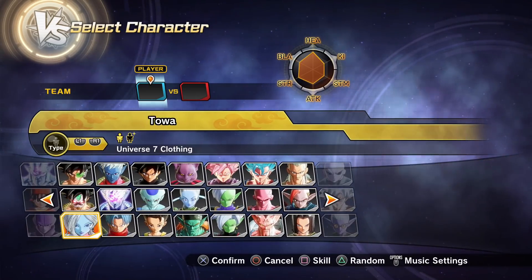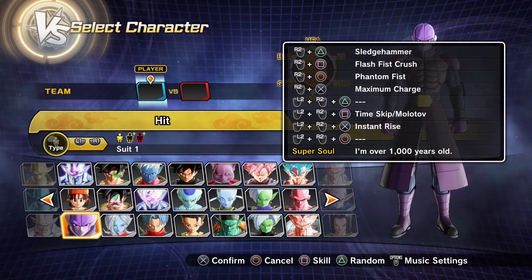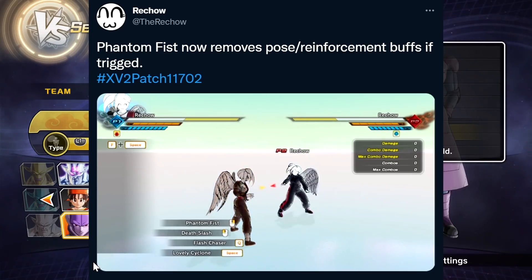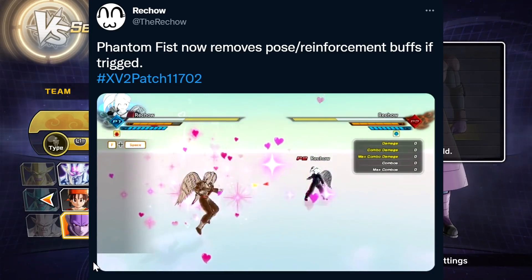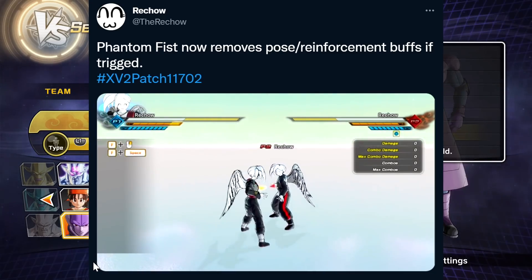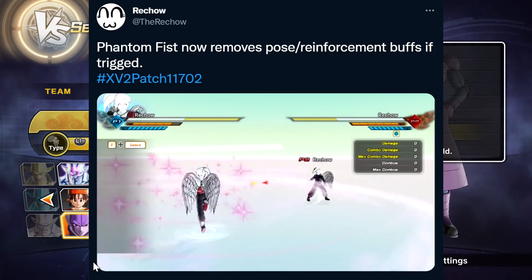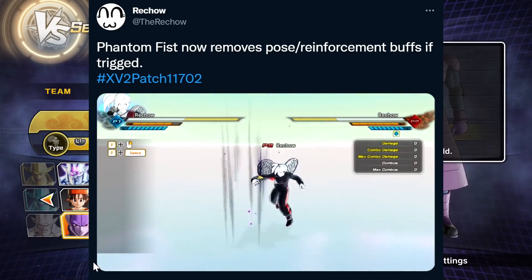The next change from Reach Out: they've changed Phantom Fist, and this one is very interesting. If you have a reinforcement skill or power buff activated — like Meditation — and you correctly land Phantom Fist, it will remove your power buff. It's unclear if that's a good or bad thing, but just know that landing Phantom Fist will strip your active power buff.